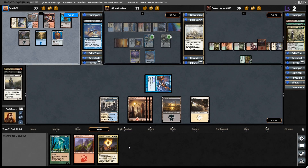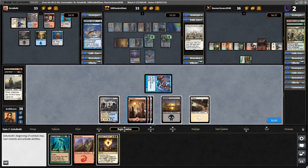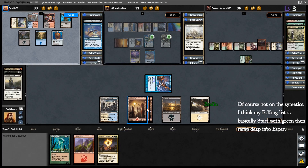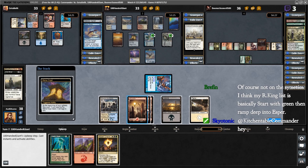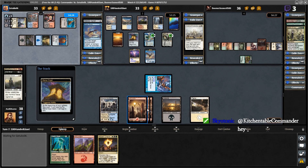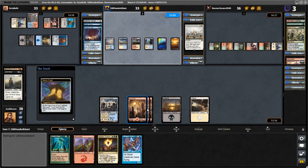Now I just need a Forest and I'm good. I mean I love land, but right now not that helpful — I need some of the reasons I put so much red in here. Lose the flip, lose the flip, lose the flip.